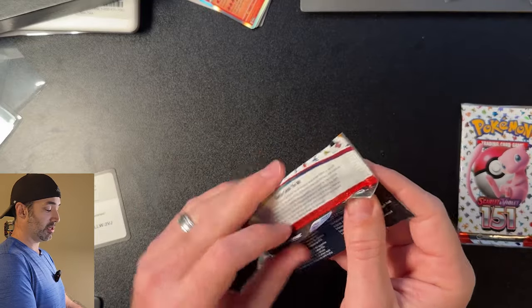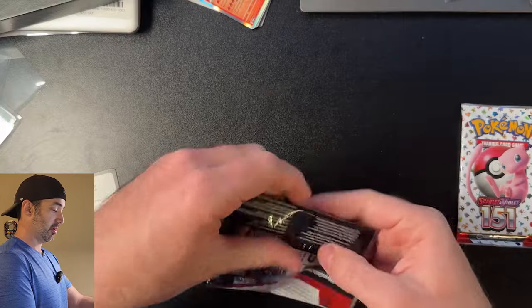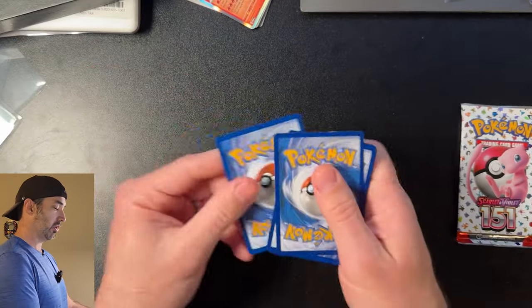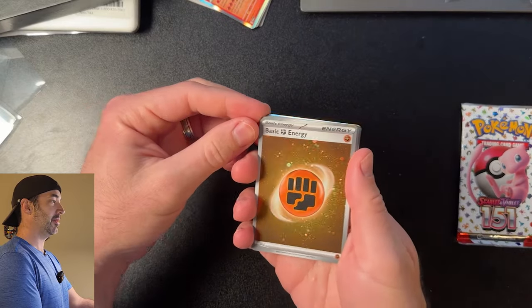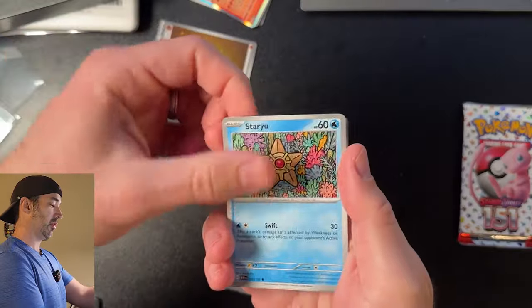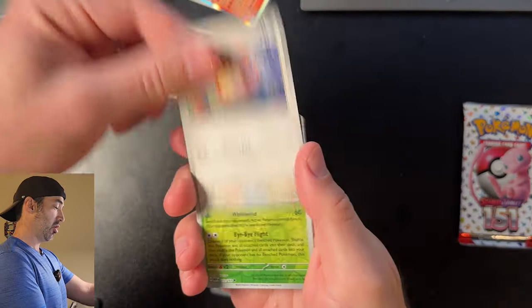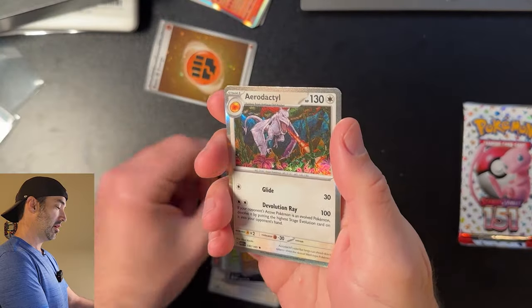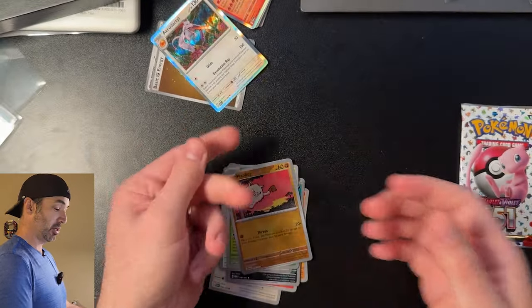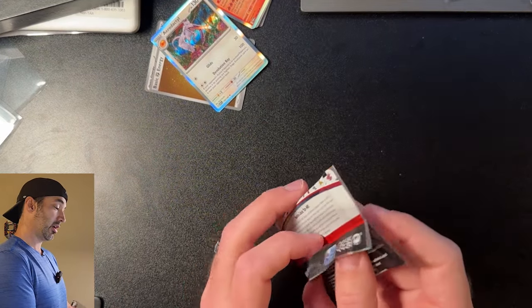Pack number two from the Poster Collection. One to the front — Holographic Energy! My favorite. Geodude, Jigglypuff, Staryu, Charmander, Rapidash, Nidorina, Raticate, Butterfree, Mankey, and an Aerodactyl. I've already got that card, but it's still a pretty cool card. I want that alternate artwork Aerodactyl, but I'll take that. Not going to complain.